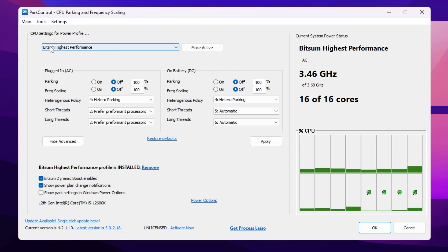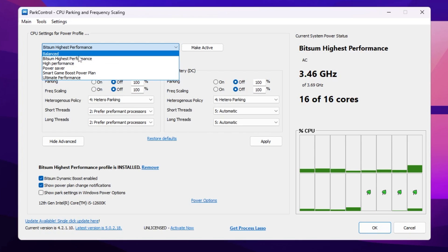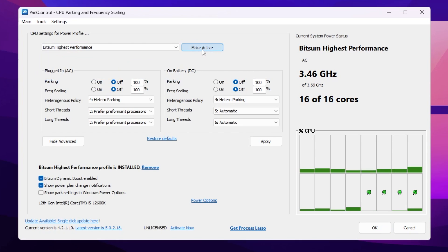Once you install Power Control on your PC, you will find this interface. Go to your CPU settings and find the performance option. Click on the dropdown and select the power plan, then click Make Active to apply this power plan on your Windows. Now go to Plugin AC and turn off those settings.